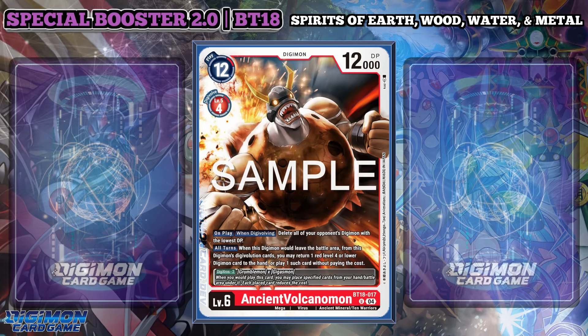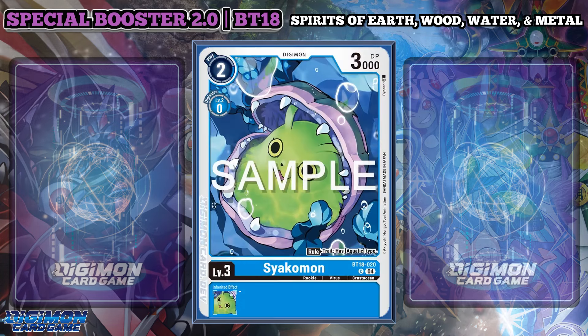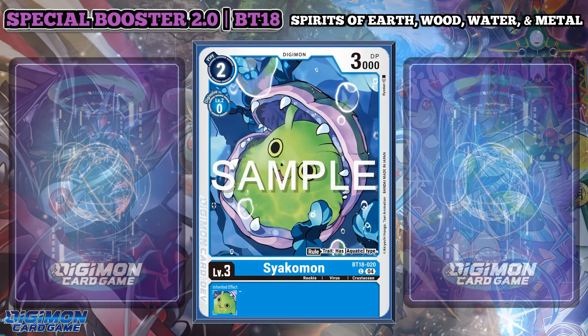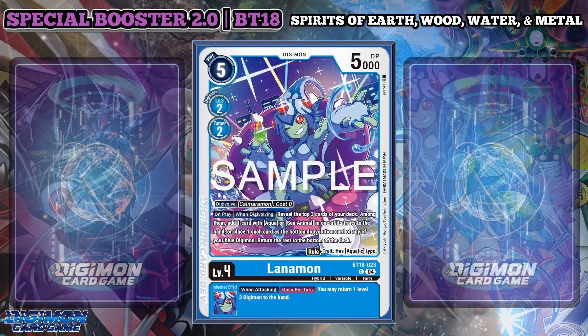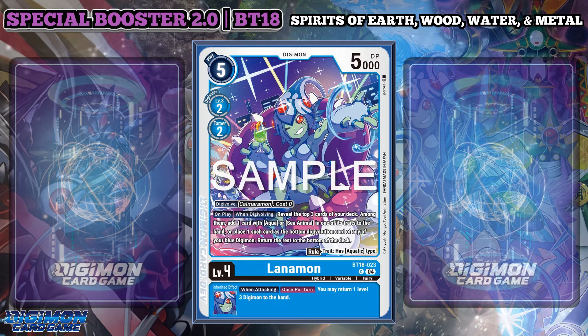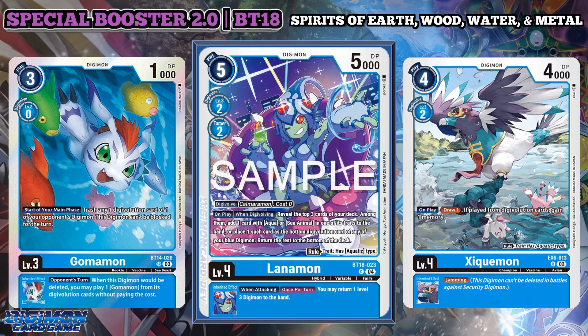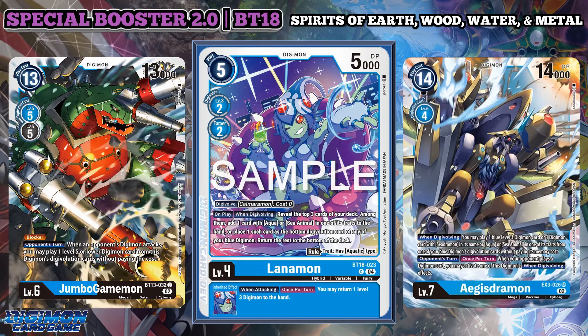Shifting to water, Lanamon's level 3 appears to be Sayakomon for this set. This Digimon is a vanilla Digimon with a simple special ruling of being the aquatic type, and is the only Digimon so far with a play cost of 2 in the set. Lanamon also returns in its same color identity, with an on play and when Digivolving effect that reveals the top 3 cards. Among them, you can add one with the Aqua or Sea Animal trait to the hand, and place one as the bottom Digivolution card of any of your blue Digimon. The rest get bottom decked. Considering this adds more to Aegistramon, Jumbo Gamamon, and even Shangpengmon, there's a lot of application here.